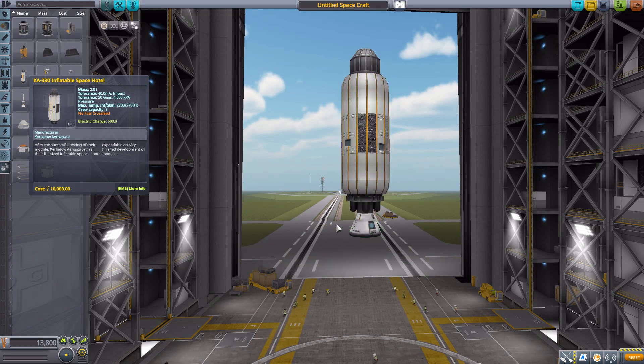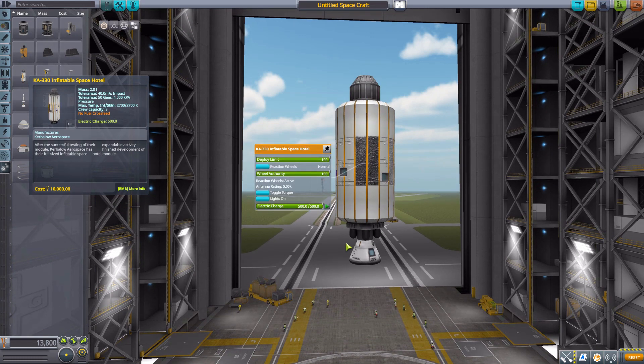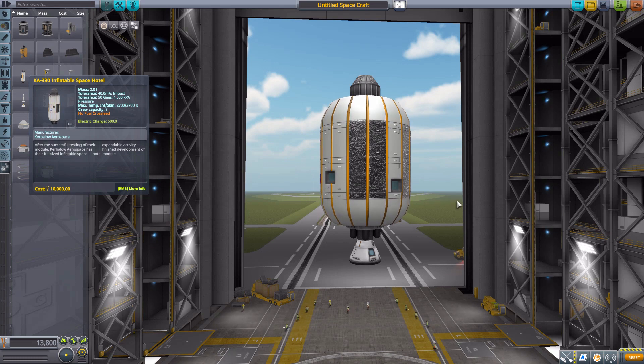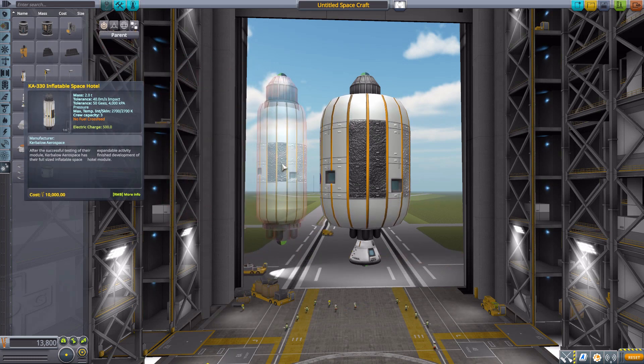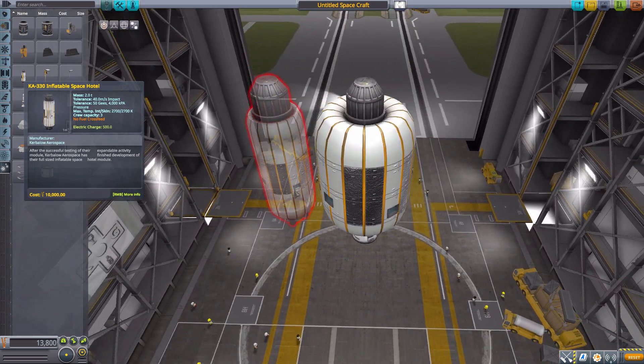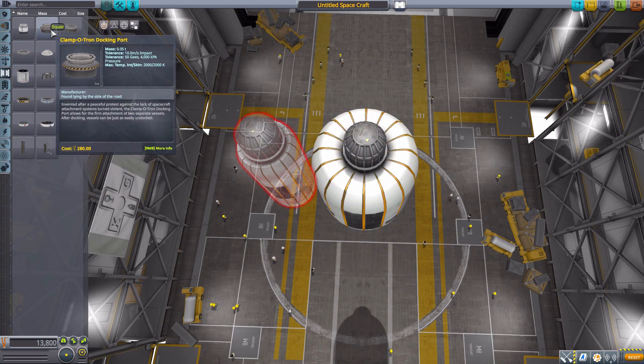It is pretty darn big — look at it, it is great! It's a little bit wider than the 2.5 meters of the capsule, probably about 3 to 3.25 meters or so — a nice comfortable width to launch on any larger rocket. And of course it is an inflatable module, so once you get it in space you can expand it, and this is why I love inflatable parts. You start with something this size and you get something this size — truly beautiful.